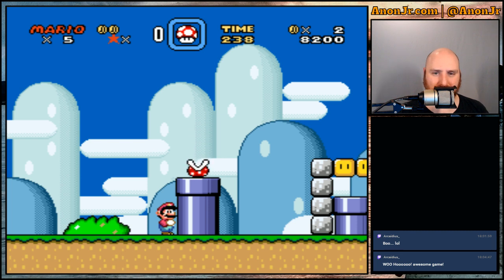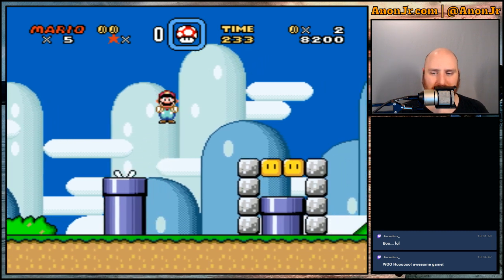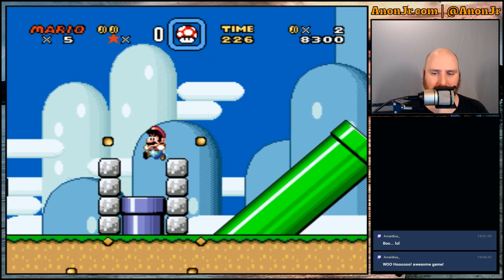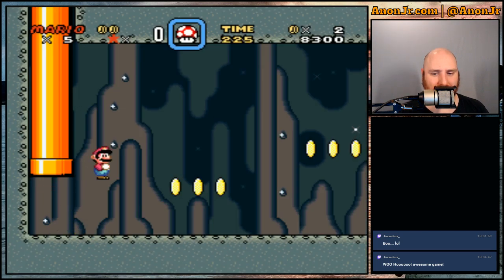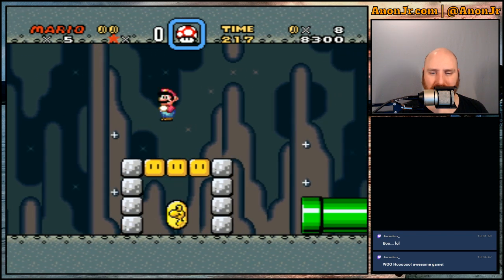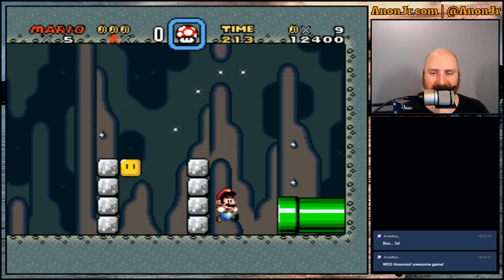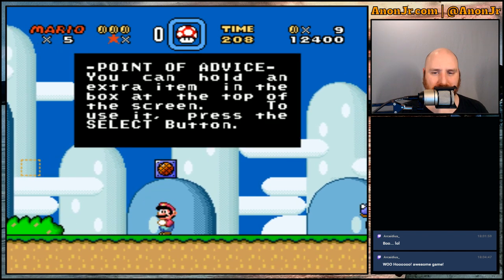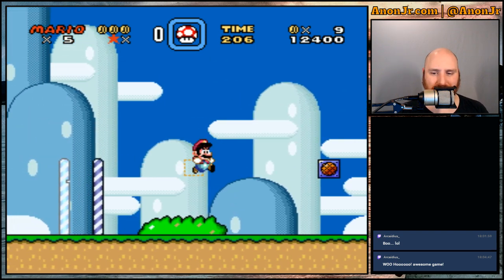If you notice up at the top, that mushroom that I picked up became a little extra bit on my bar there. So you could store up little power-ups that would drop down later. If I remember right, there was a button combination you could do to drop them. To use it, press the select button. Problem solved.